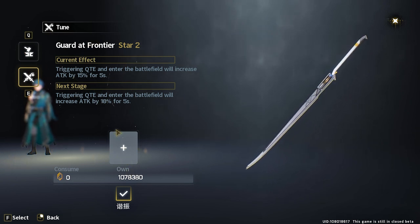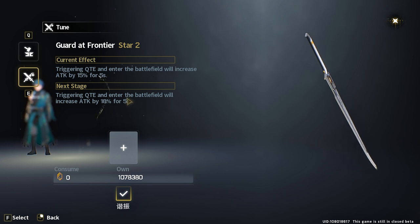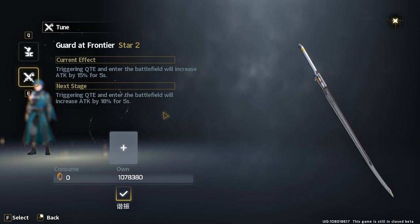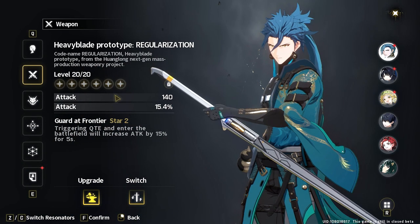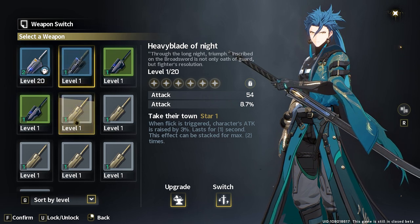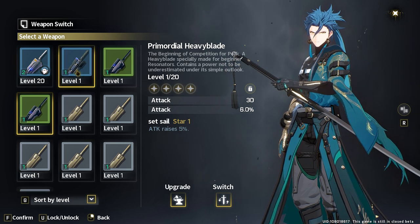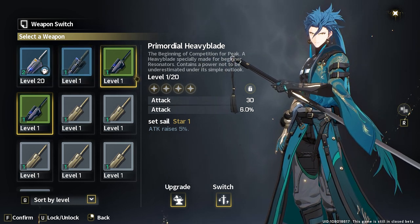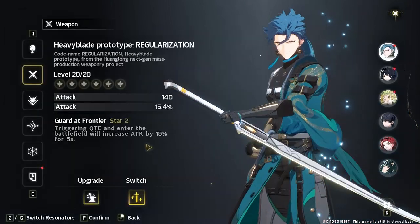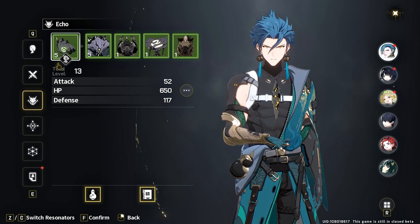There's also a Tuning tab for weapons that allows you to use a duplicate copy to raise the values of the weapon's passive ability — similar to what you've seen in other open-world games. Outside of that, you can switch your weapon directly from this screen and compare values across characters, seeing which character has which weapon equipped, which makes gearing much less of a hassle.